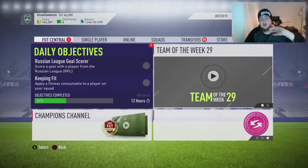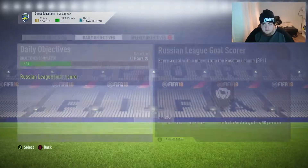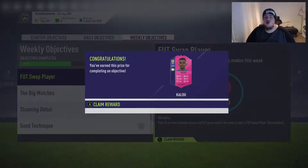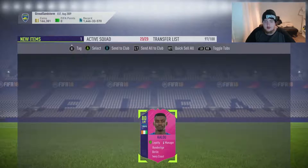Ladies and gentlemen, as you've just seen the foot rewards we picked up from the monthly — Mandanda, not bad. We're going to go and get our foot swap player now — fifteen games completed, as you can see. Salaman Khalou — very nice card, like the look of it. Send him to the club.